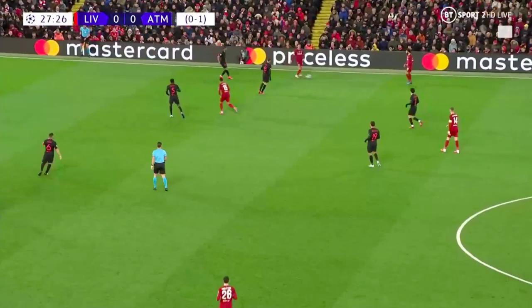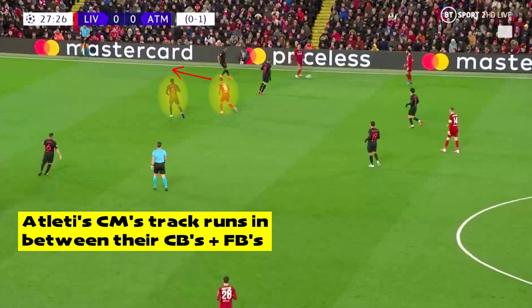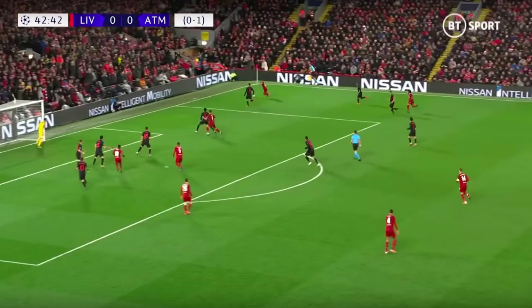With Firmino dropping deep from the forward line and Oxlade-Chamberlain and Wijnaldum positioning themselves high up the pitch, Atletico's central midfield two were tasked with cutting off the passing lanes into the half-spaces and tracking runs when Liverpool looked to make underlapping runs into the space between the full-back and centre-back. Salah's wide positioning pulled Lodi wide, creating space between Felipe and the left-back. Alexander-Arnold's positioning pulled Koke forward to close him down, which essentially created a 1v1 for Oxlade-Chamberlain. Saul's reaction time wasn't fast enough to track Chamberlain's underlapping run, and from the resulting cross, Wijnaldum was able to head home to give Liverpool a 1-0 lead going into the break.